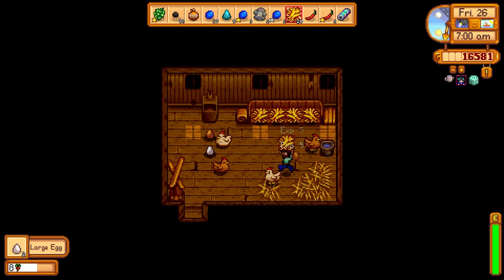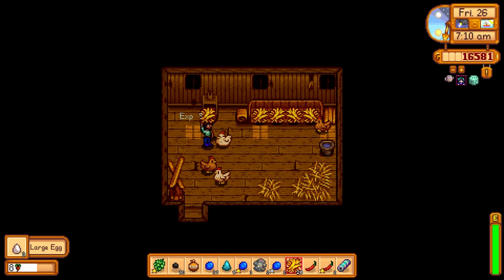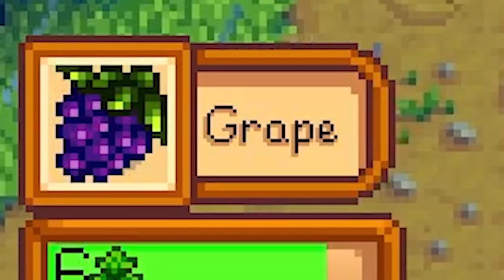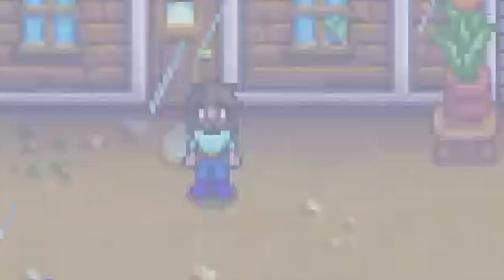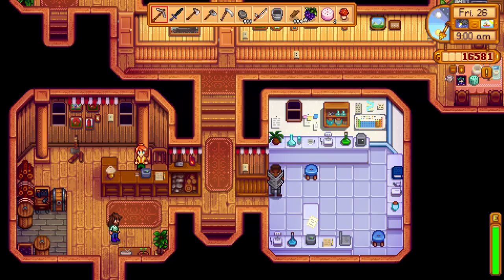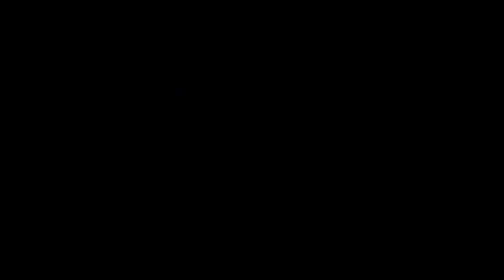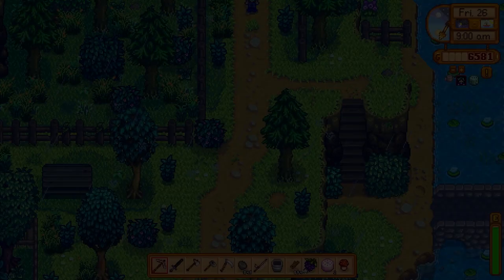Once we're done with everything here, we're going to go up to Robin's and get our coop upgraded. We got everything we need, so let's sell off this stuff and then head up there. We should actually make quite a bit of money today. We'll hold on to this battery pack — we're going to need that for an adventure. Let's do this big coop — upgrade this one and start working on it first thing tomorrow. Then let's pick up our watering can and head down to the traveling cart.